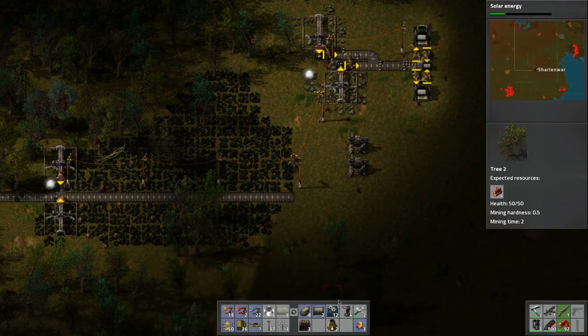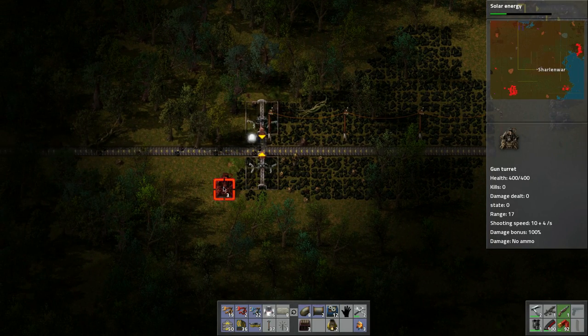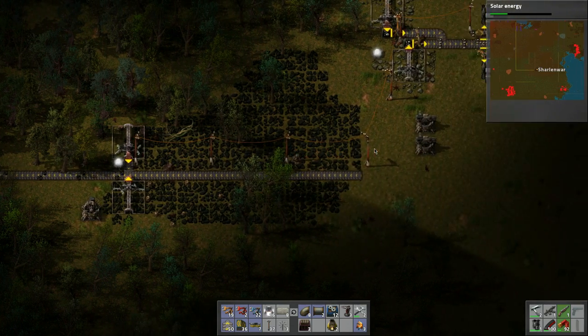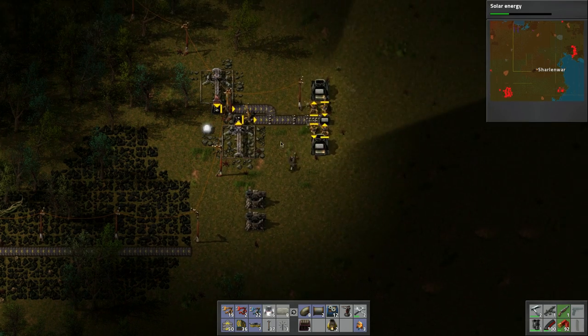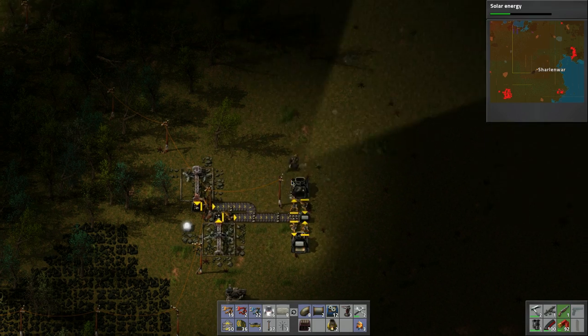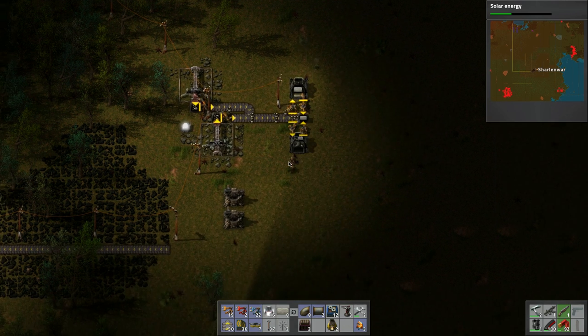Let's put another turret down just in case. Let's load it up with more ammo and make sure the others are completely loaded up too. Let's make sure we've got fuel in here for a long while. Let's grab all these bricks and head back.